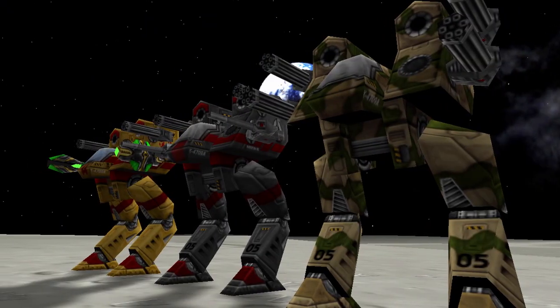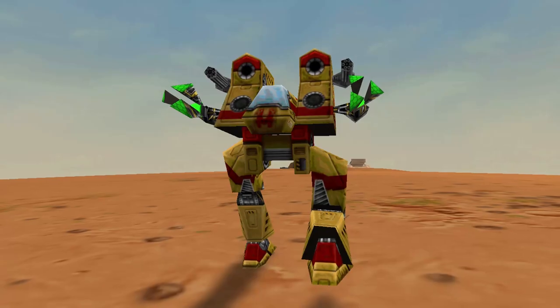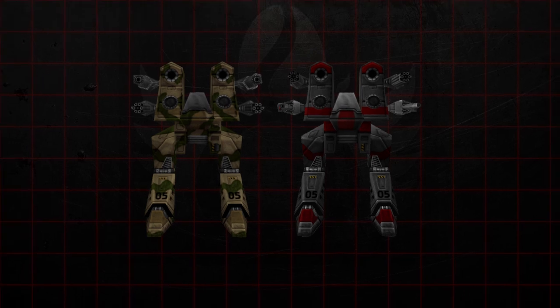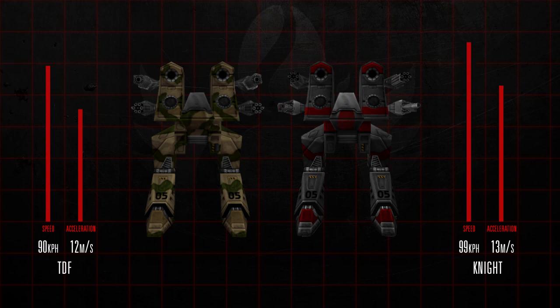There were three variants of the Apocalypse by the time of the Star Siege: the TDF, the Knight, and Harabek's Custom Apocalypse. The TDF and Knight variants were nearly identical, the only differences being the TDF having a top speed of 90 kph and the Knight maxing out at 99 kph, but at the expense of lighter materials and internal structure. Also, while the TDF had space for one medium-size special equipment mount and one large mount, the Knight had space for two large-size special mounts.